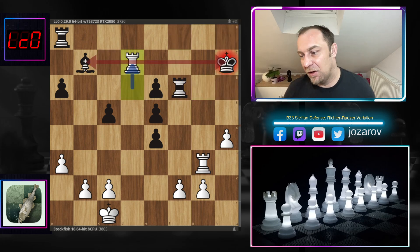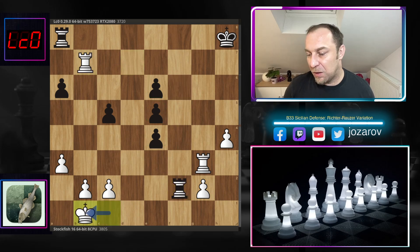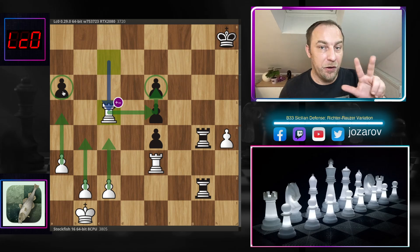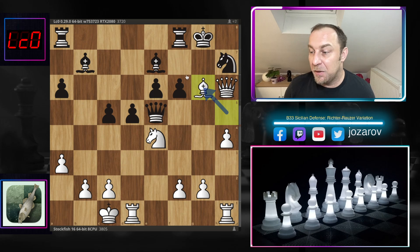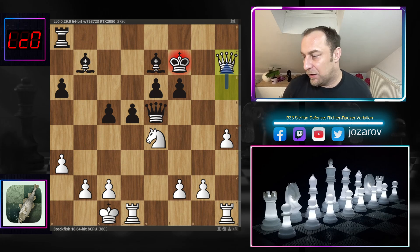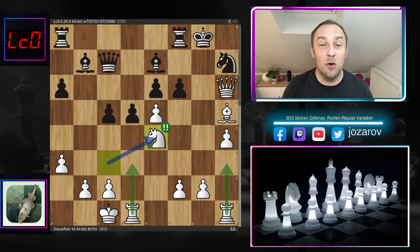Maybe Rf6 can be played, we take, and after Rd7 the bishop is hanging again — we simply take it out and white is much better because of the messed-up pawn structure. White grabs all three pawns and continues to a favorable endgame with a three-versus-one pawn majority on the queenside. What if instead you try Qe5? Then Bg6 simply wins — there's no good defense of the seventh rank. You try Rf7, takes, takes, then Qh7 and it's game over. Knight to e4 was a really spectacular move by Stockfish 16.